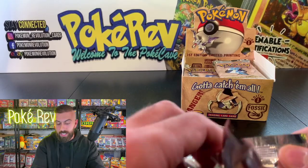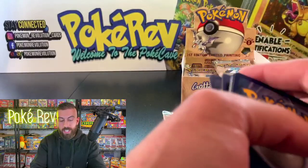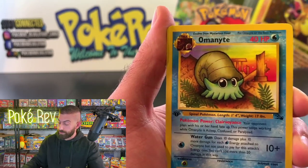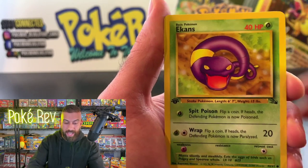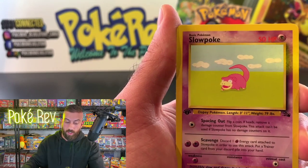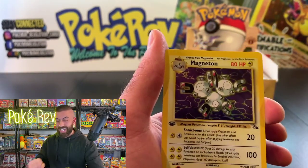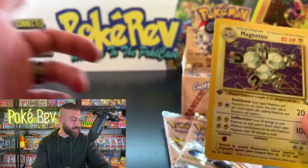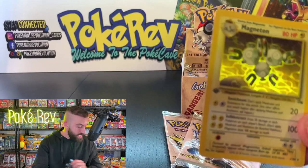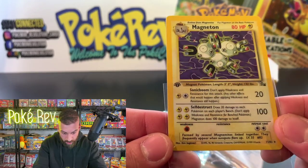Last pack for Mark — let's see if we can finish it off right now. Final pack — can we get a holo out of this third pack? Ghastly, Sandslash, Golem — I really like Golem. Omanyte, Ekans, Psyduck, Mysterious Fossil, Geodude, Slowpoke, Shellder — I think we might have something back here. Yes! We got a Magneton holo — hollow number two — on the last pack for Mark!